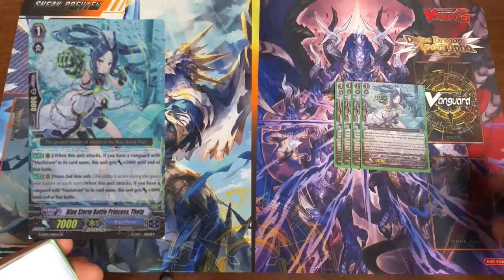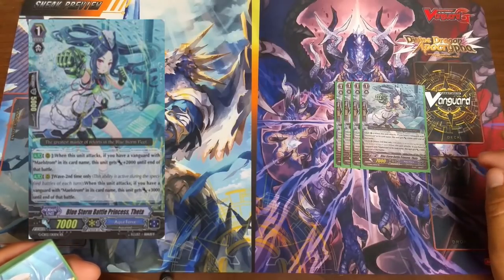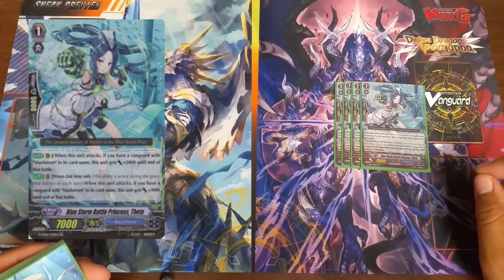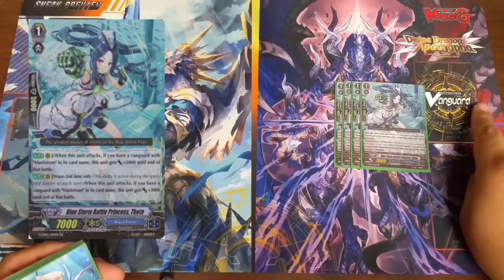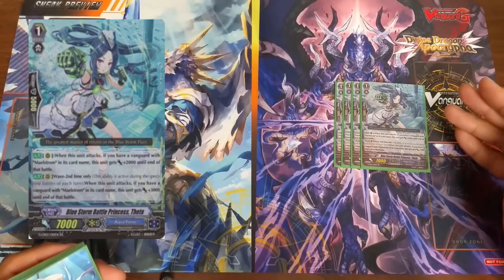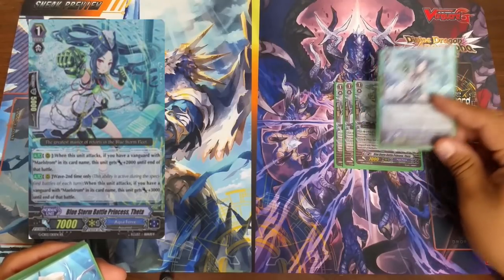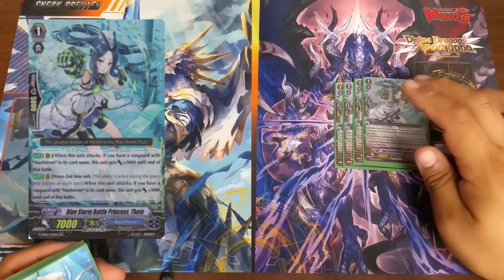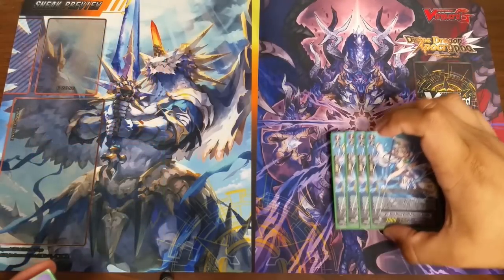Grade 1s — we have Battle Princess Thea. She's a beat stick. If I have a Maelstrom vanguard, she's 9k. If she's the second attack on my turn, she becomes 11k. The second effect usually doesn't go off because I usually have her attacking first, third, or last. She's especially useful if my opponent's on grade 2 with a 9k vanguard. I usually put her on the Excel circle so she'll be at 19k by herself. If I hit a front trigger, she's 29k, and if I hit two front triggers, she's 39k.